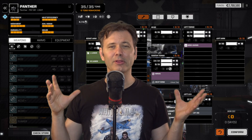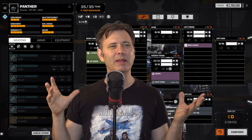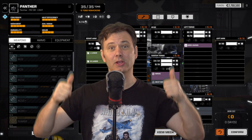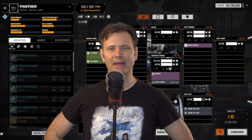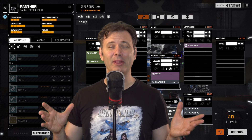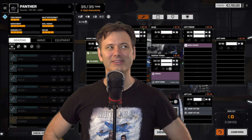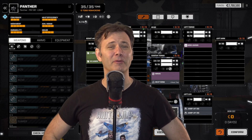I was looking at it and I always thought the armament was strange. Okay, PPC — good. But SRM-4 — why? In the last game I played, the Panther unfortunately lost its right arm in the first exchange of fire, so it lost the big gun, and now you're just running around with an SRM-4. It's not exactly something to be feared.